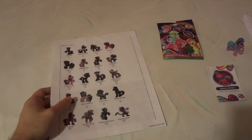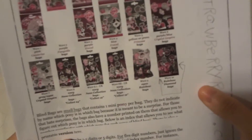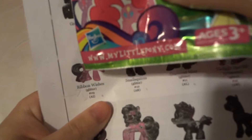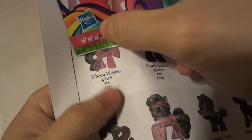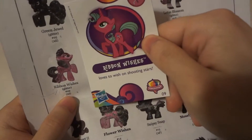So this is Wave 10 for the blind bags — Wave 10 Rainbow Diamond bags. The cheat sheet code on the bag is AI, and yes, the cheat sheet confirms AI is Rainbow Wishes, as you can obviously see.